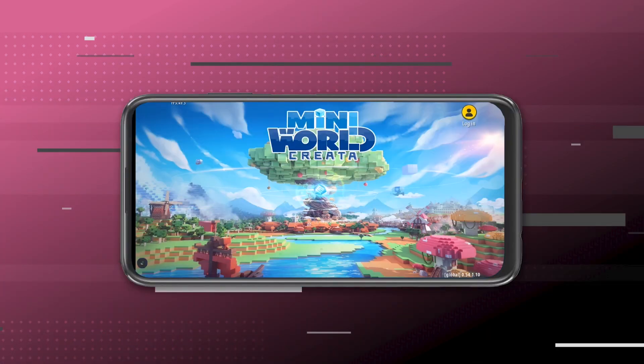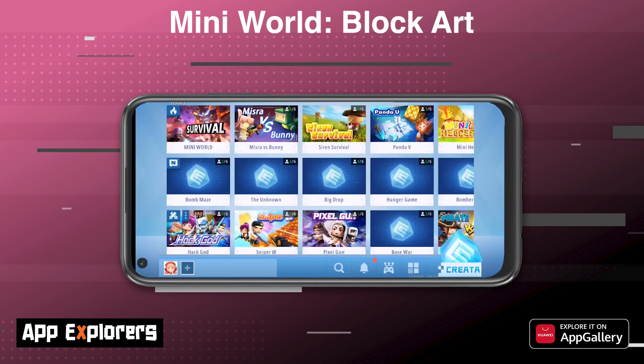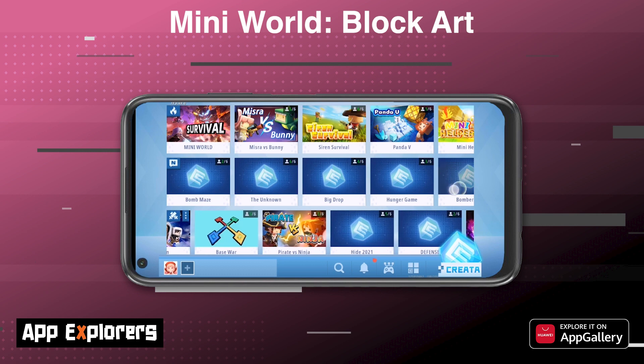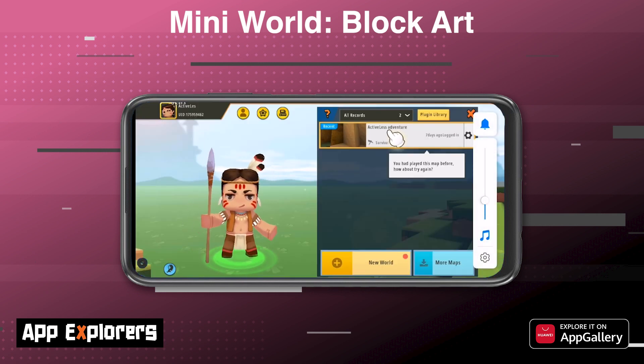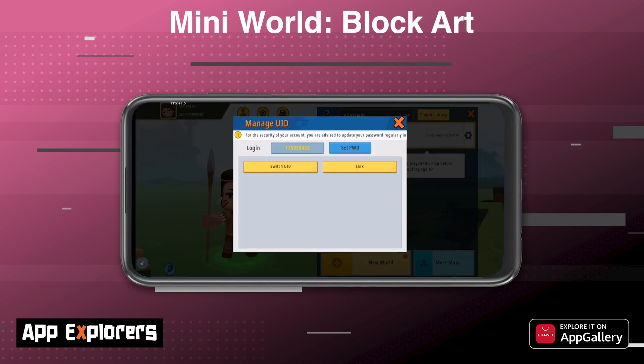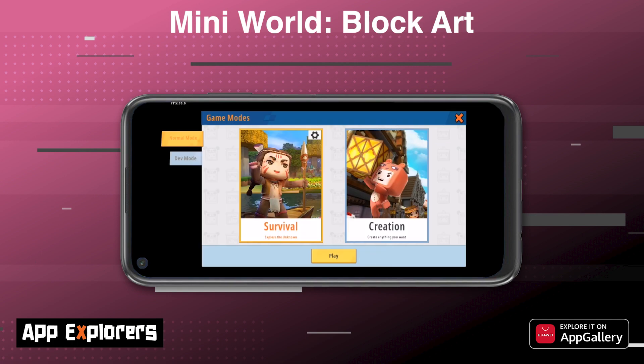Mini World is a free-to-play 3D sandbox game about exploration and adventure that lets you create your own world in the palm of your hand. If the game looks familiar, it certainly does — this game is very much like Minecraft. What makes it such a great game is that there are no in-app purchases you have to buy or points to earn. You simply create and survive.